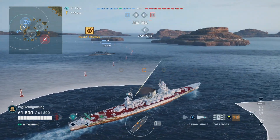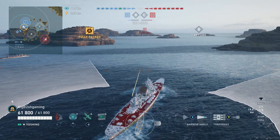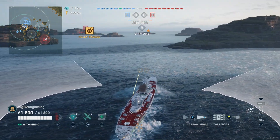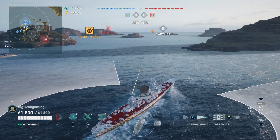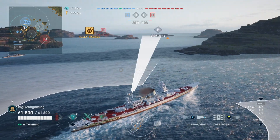How's it going guys? Today I'm going to be featuring the Yoshino, the legendary tier Japanese large cruiser. At first glance, this ship very much looks like Azuma, and you aren't wrong — it pretty much is.